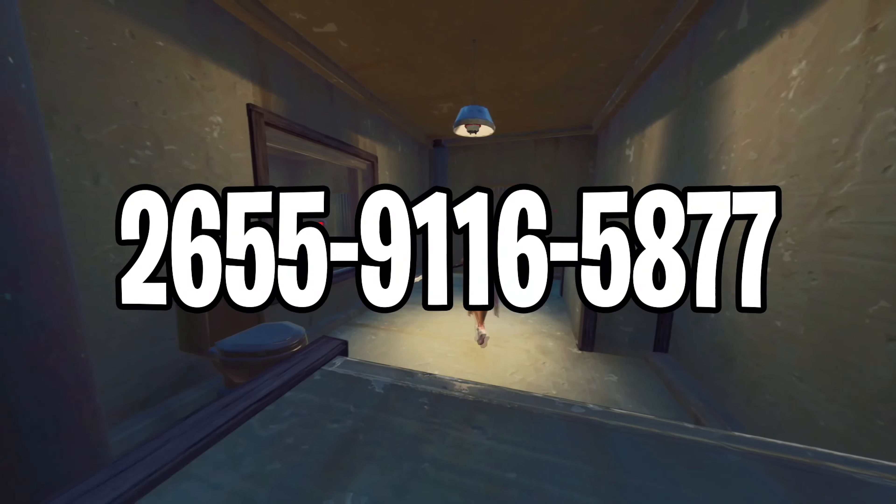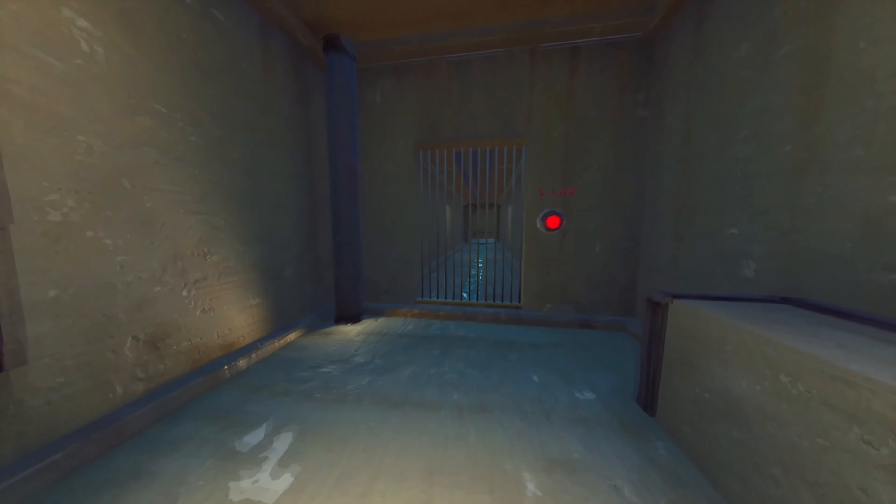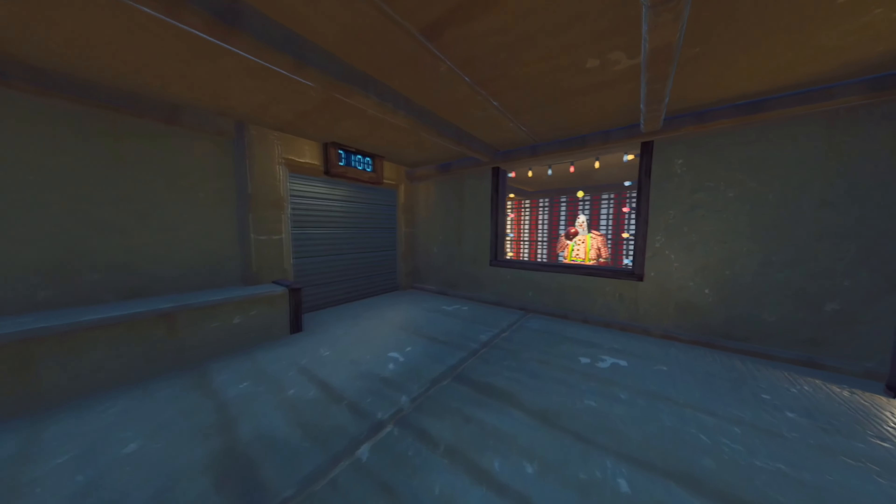Moving over to the seventh map on the list, which is a co-op prison escape map. This map is made for two players — the whole prison is split in two, so both of you will have to help each other, look for clues, press buttons at the same time to unlock the doors, try to defeat the monsters lurking in the dark and much more. If this sounds interesting to you, then try this map out and enjoy.